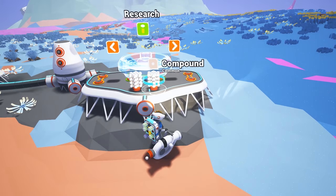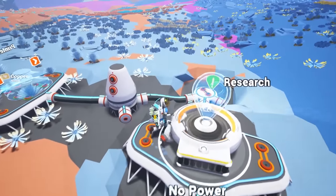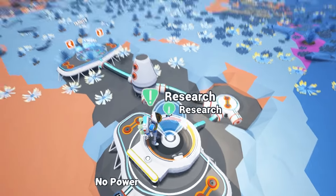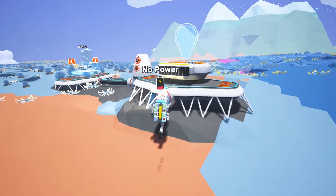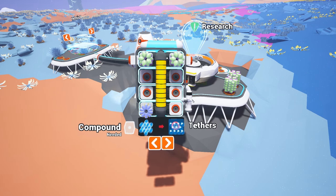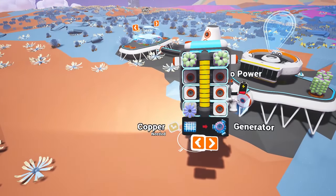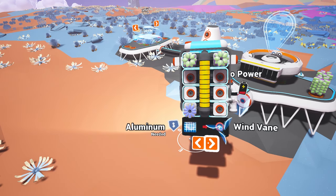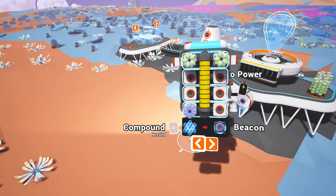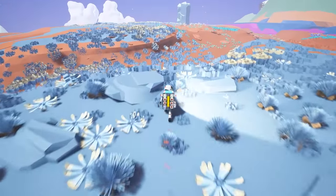Okay, so this thing is research. How do we interact? No power. Compound tethers, copper, a generator, compound beacon, aluminum wind valve. So we've got to get lithium, compound, tank, generator. Let's go take a look at that weird pillar again.